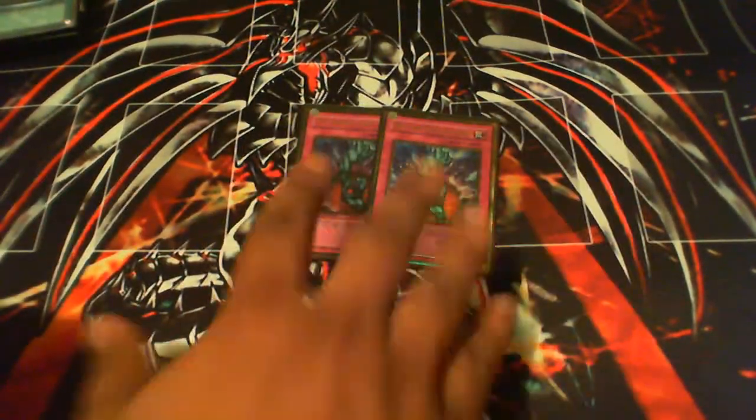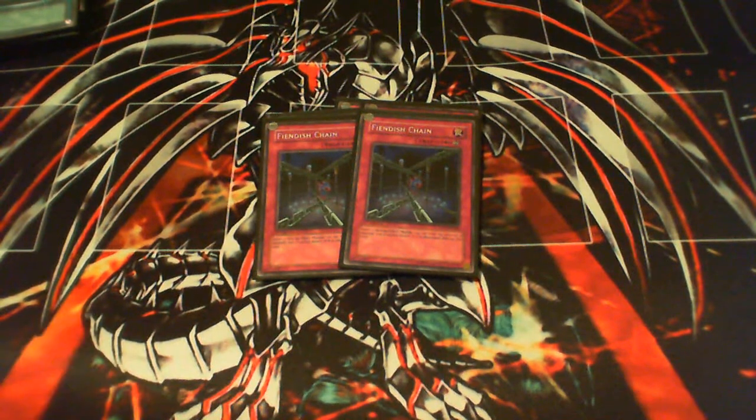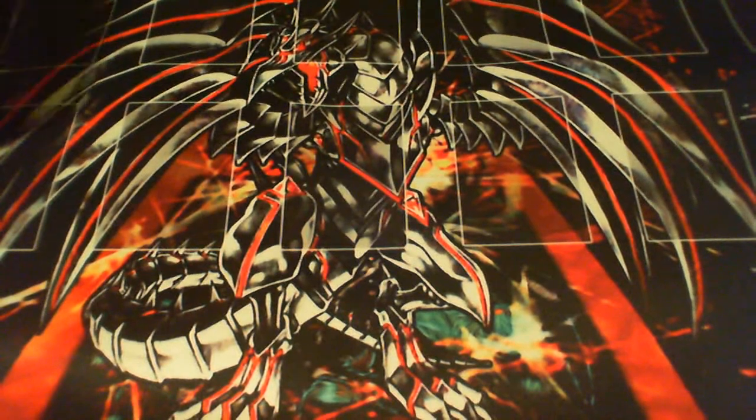Now for the trap lineup — this is one of the few decks that still plays a lot of traps. 2 Bottomless, 1 Mirror Force, 1 Compulse — really good, this format it's chainable. Double D Prison. Double Fiendish Chain — this makes up for the lack of Effect Veiler in the deck. Especially if your opponent goes JD, you can't Effect Veiler JD, but you can Fiendish Chain him, which is just as good and he can't attack. At least with Effect Veiler you can negate the effect but they can still attack — this negates the effect and it can't attack. So it's a little bit better and especially good for this deck. 2 Warnings, Solemn Judgment, and Double Starlight Road. Some people say to only play 1, but I feel a lot better when I have 2 in my deck — at any given time I can draw this and feel a little safe. Gravekeepers don't do a lot of synchroing, but now with exceeds they're a little bit better.